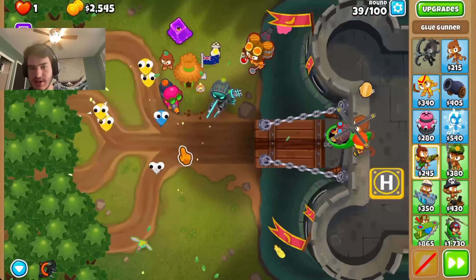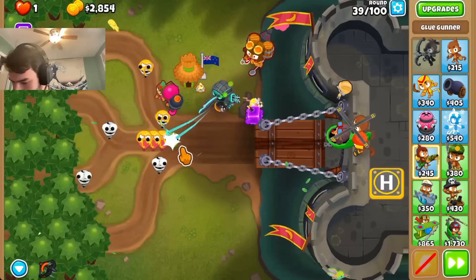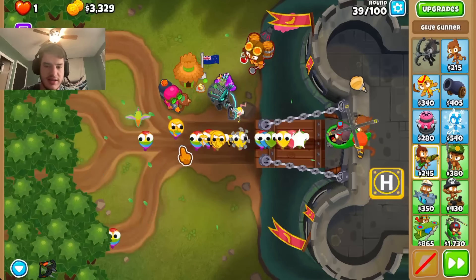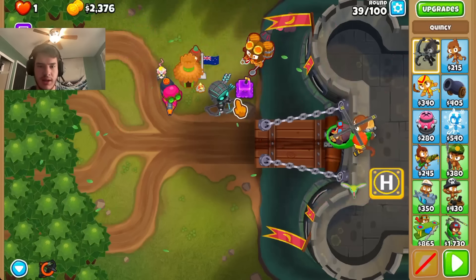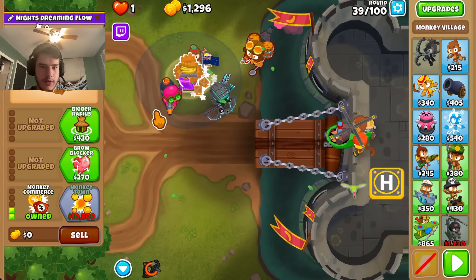I also might be able to buy an upgrade there. Stacks up to 40. Yeah, I can stack Stim — but no, not Stim. AMD. But that wouldn't really do anything for me. Let's see why it would. Let's get Splatter.